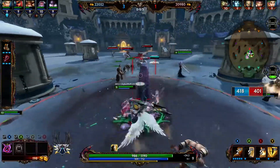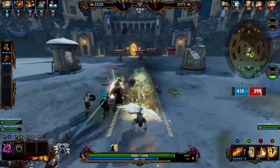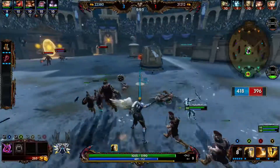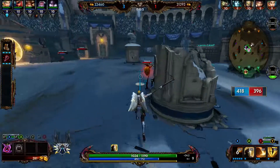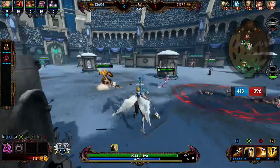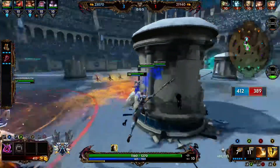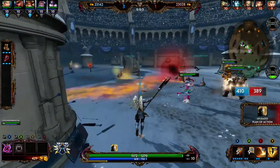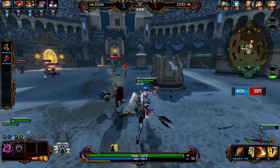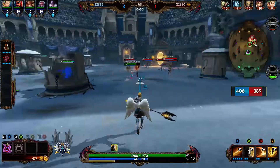Yep, there we go — got that kill! Sweet. I'm gonna build Nike how I build Bellona, so it's gonna be a lot of aggressiveness. I didn't have my A ready but I wanted to try to get her off Zeus — that's why I didn't use it there. I could have waited for it. Oh wait, was that our Odin? I don't know why when I saw the land I thought it was someone else.